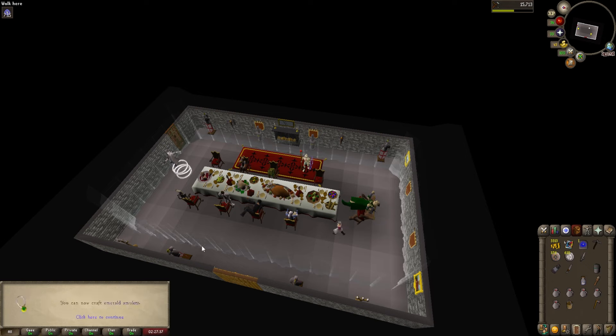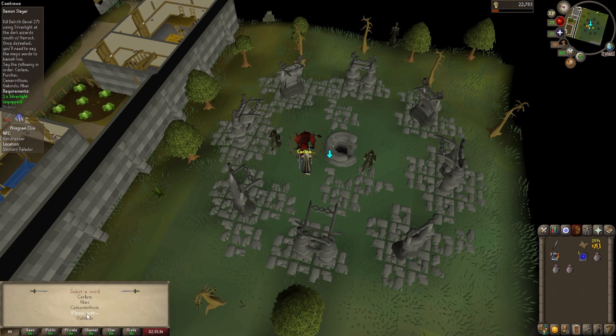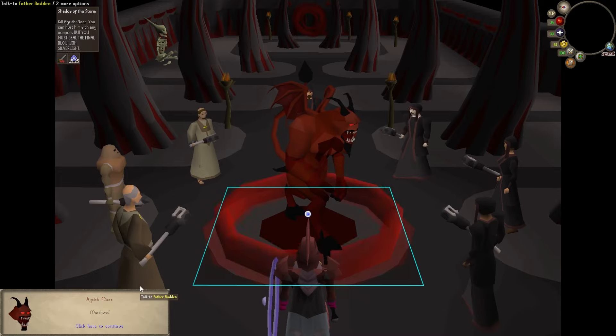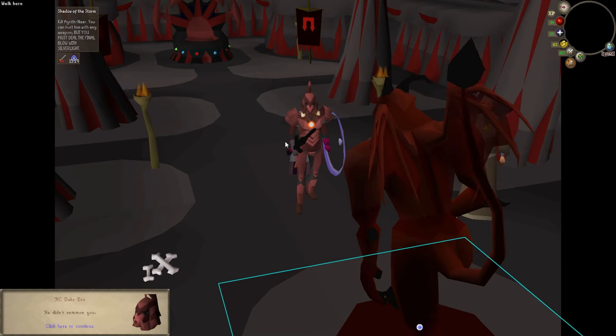I have not done any farming yet, so that's great to see we got some levels there. We just one-shot him. As long as we can follow directions here, we should be able to banish him back to the Shadow Realm. We just got Silverlight — nothing else.